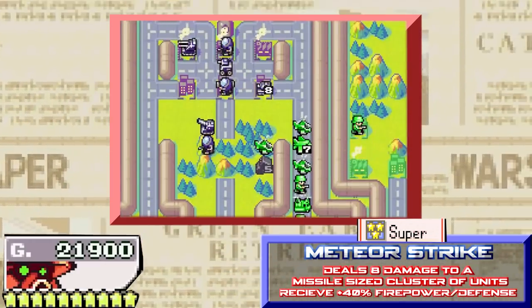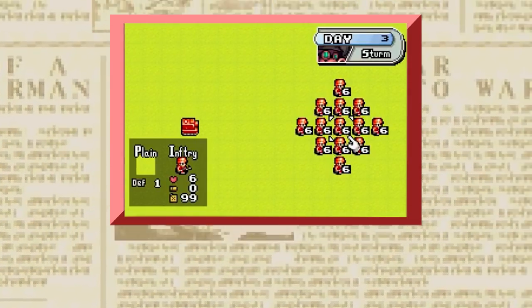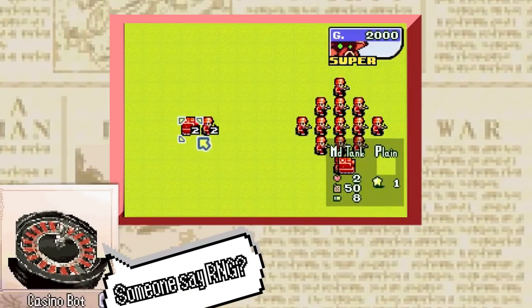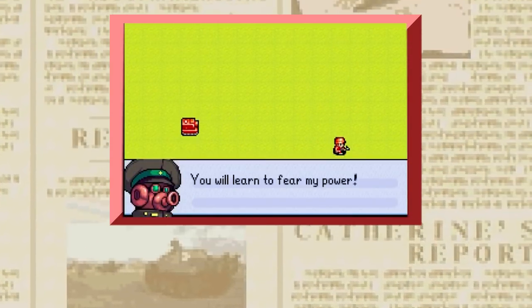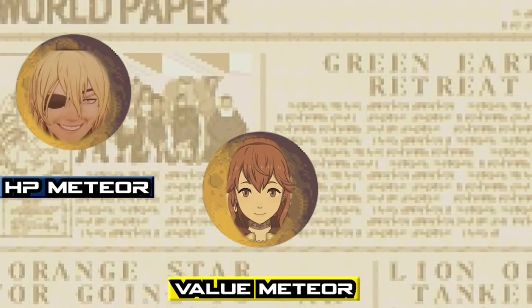Most players understand that the meteor tends to hit the place on the map where it can do the most damage, but there seems to be an element of randomness involved in where it lands. This is because there are actually three different meteor strikes that can occur, and which one you get is subject to a random number generator — meaning you have no control over it. However, since the RNG is re-rolled when you restart, you can reset the game and have the meteor land elsewhere. This is not uncommon to see done by speedrunners. For simplicity I will give these three meteors different names: the HP meteor, the value meteor, and the indirect meteor.